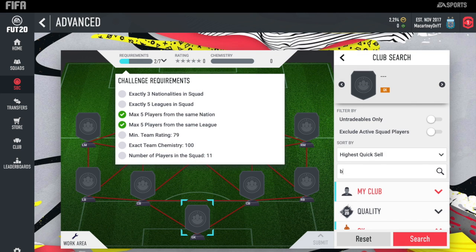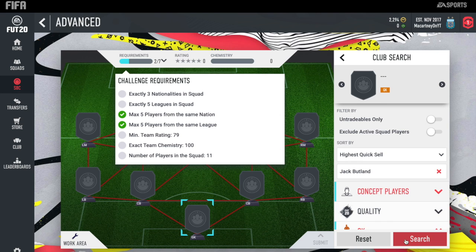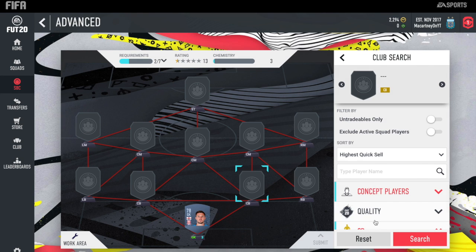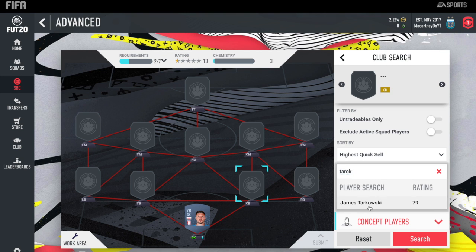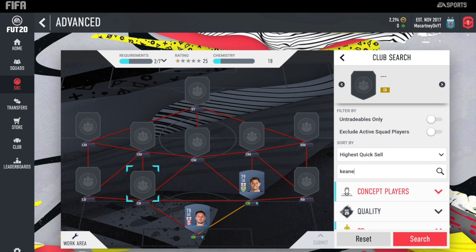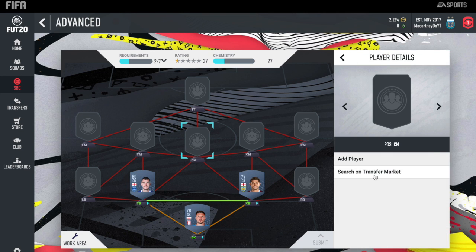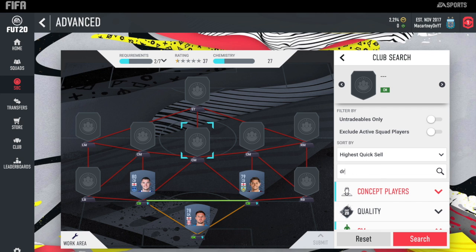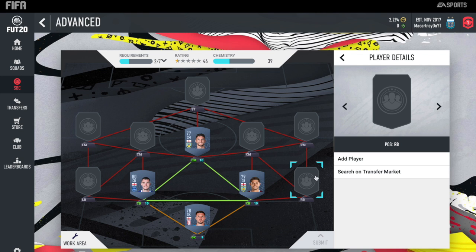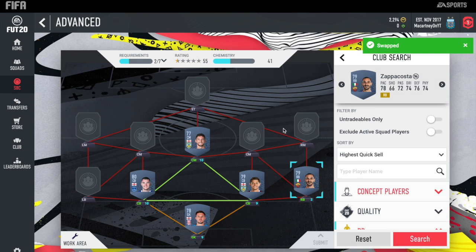Into the advanced squad. In net, we do have Butland, who won't be too expensive — he does play for Stoke, who are in the Championship. At right centre-back, we do have Tarkowski from Burnley, getting the weak link in because he plays for England. At left centre-back, we do have Keane from Everton — pretty sure it's Michael Keane, 80-rated. At middle centre-mid, we have Drinkwater from Burnley as well. It's really annoying having to change to concept every single time — it would be so much quicker if I could just type the name in. I really do apologise for that.